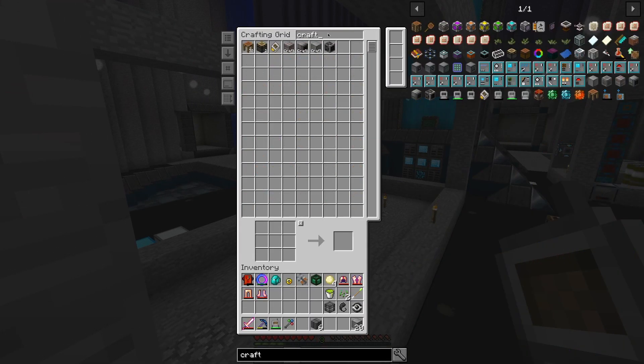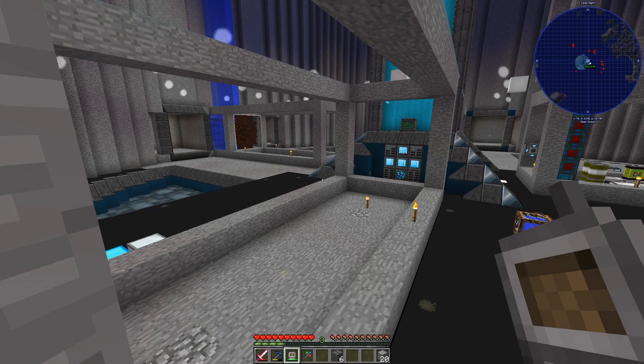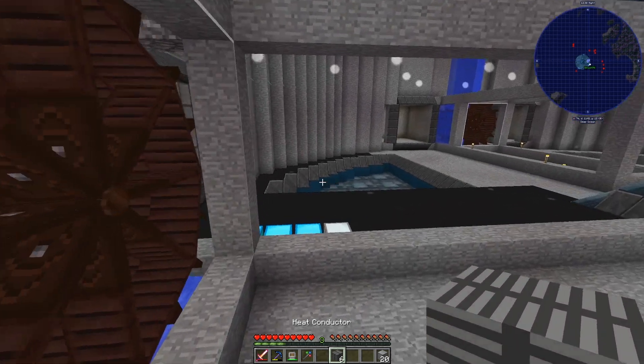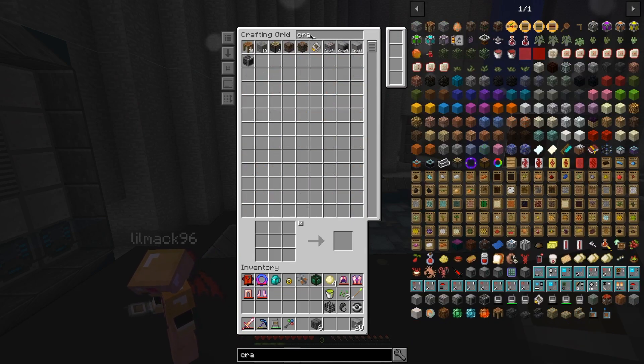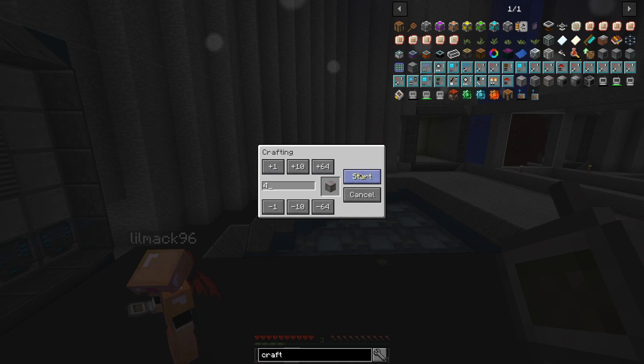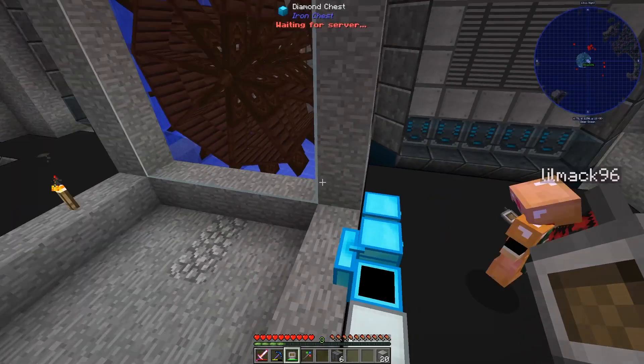Let me tell you what we're missing and you can find the patterns for it. We are missing: the quartz-enriched iron, the 1K storage, the crafting bench — that's a regular crafting table — and the construction core, which is the blue one.